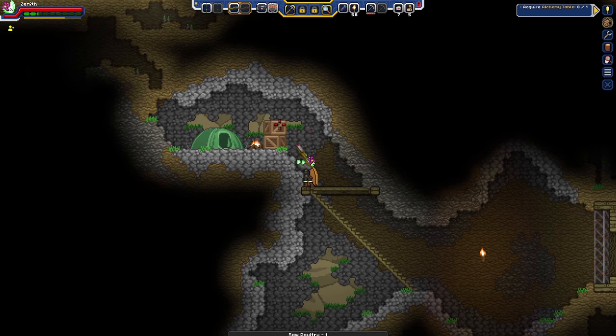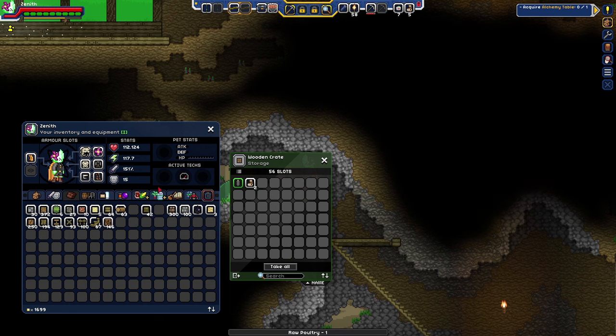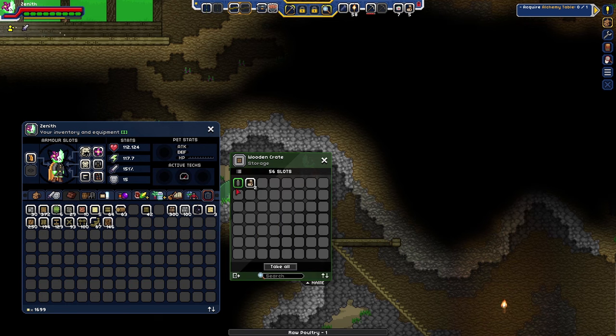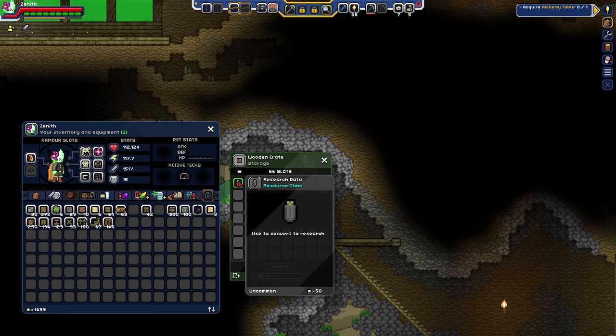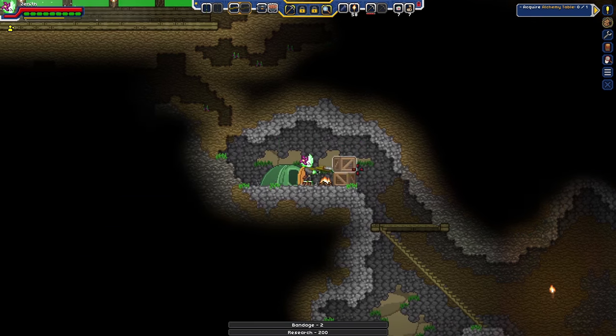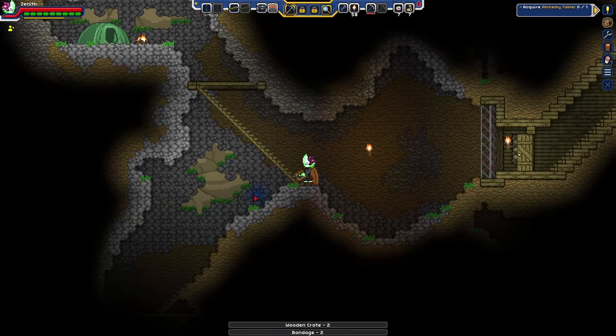These guys are hardy. Research data — very nice. That's fun. It is a use item — that's a nice little thing, especially at the early game. That's a really nice thing.